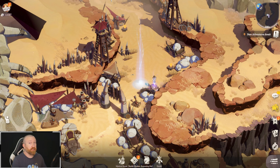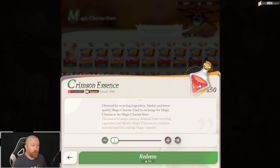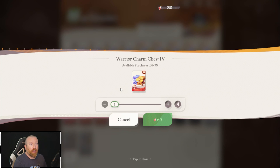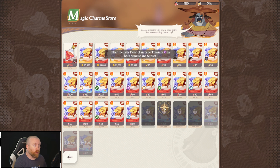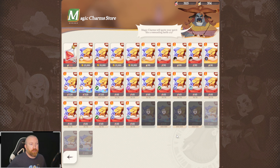Beyond that, once you start unlocking level 12, you want to go over to the charm merchant in the Ashen Waste. This merchant sells some really good stuff, especially for the newest hero. If you want to make sure you get charms for maybe the new hero coming this week, you want to be saving your resources up. Never invest in anything golden essence wise — it's just not really needed. Crimson essence is the way to go, and even then I would not buy the legendary chest whatsoever.